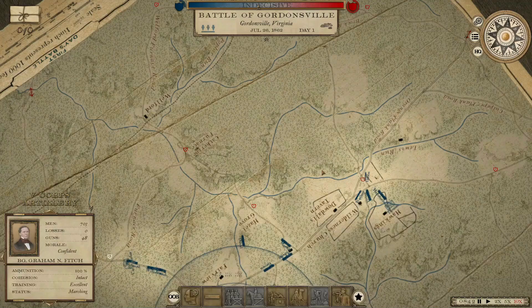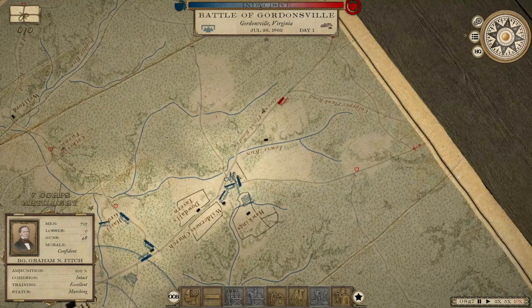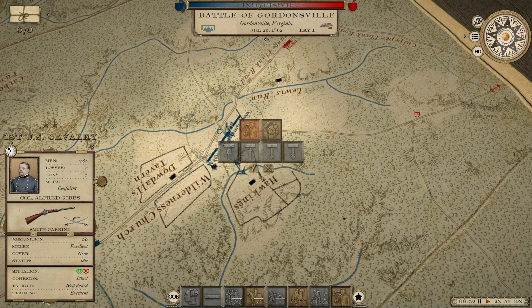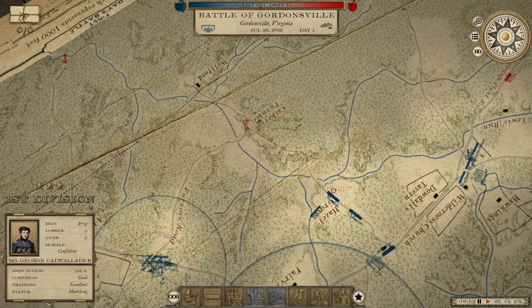We're grabbing some objective points and still no sight of the enemy. Here he is. It looks like Thomas may make first contact out on our right wing — that's going to be interesting. Let's go ahead and see if we can move into position up here. It's going to take a while for him to get those orders because he's out on the fringes of our army. That means Cadwallader — we're going to have to move him up to Catherine Furnace, grab that objective, and then see if we can swing him around.